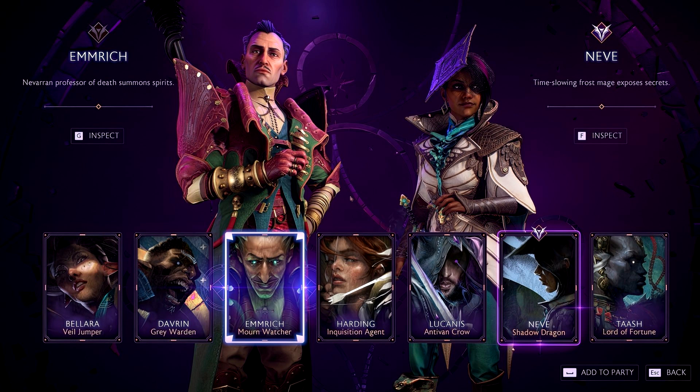As you would expect, given the type of game, there will be a variety of equipment to loot or purchase, including weapons, armor, and accessories. Each item will have its own unique stats and attributes. As weapons and armor evolve, duplicate items will allow you to increase stats and unlock additional features.